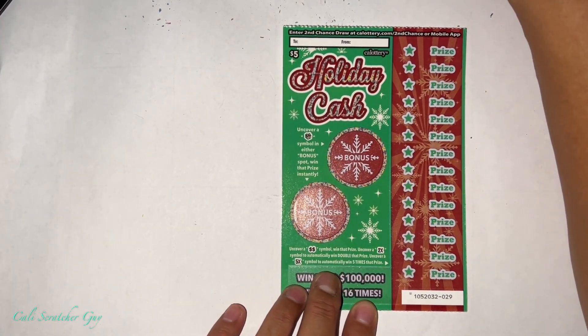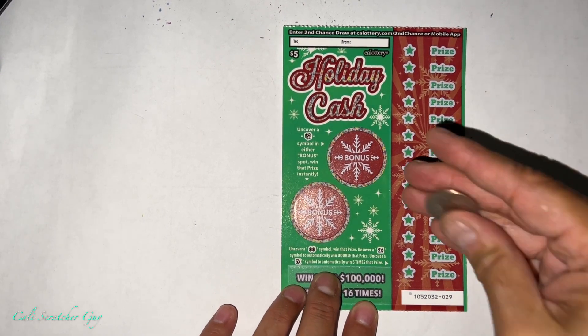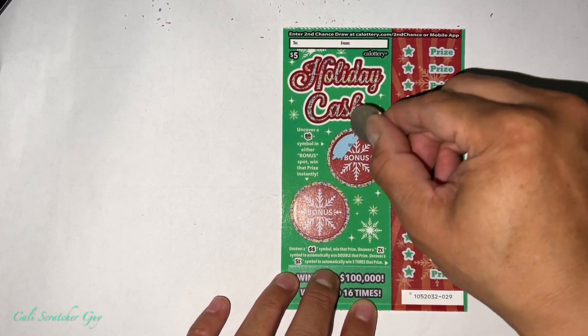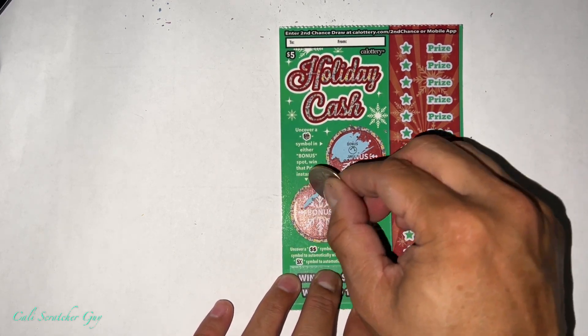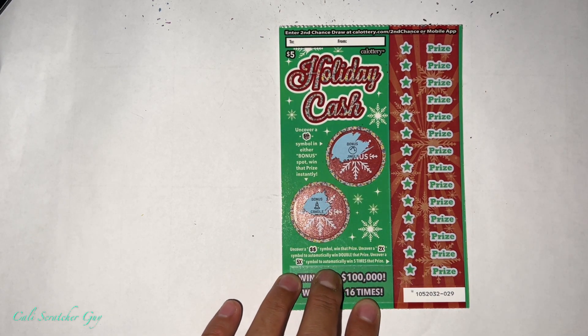We can go ahead and do the bonus spot first. We're going to try to uncover a present symbol here. Alright, so that's nothing — that is a candle, so we got nothing.